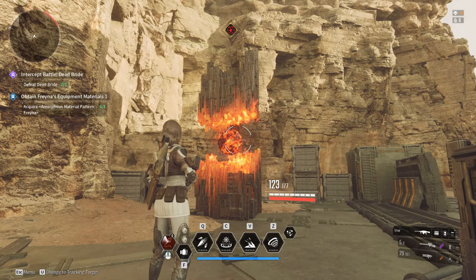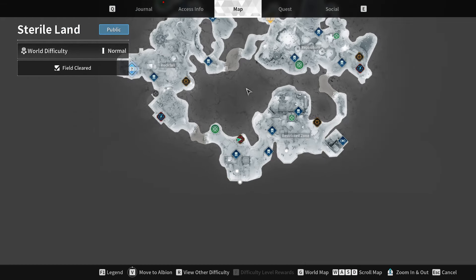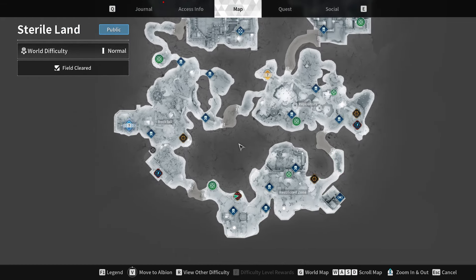To obtain this module, players will need to complete the Void Fusion Reactor mission in the Sterile Land region. This mission has a 12.5% chance of dropping the module, which can be increased to 30% by playing on hard mode.